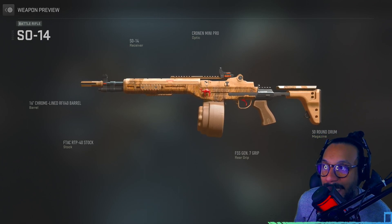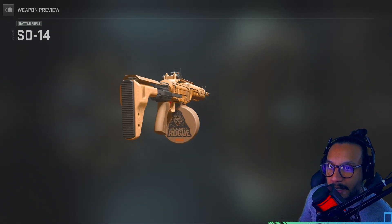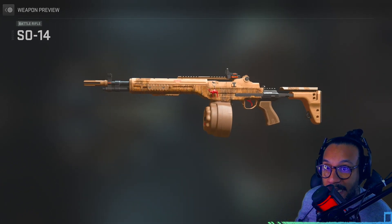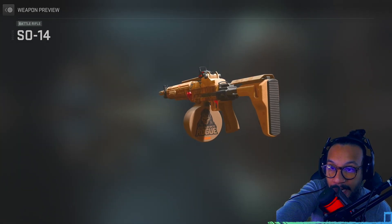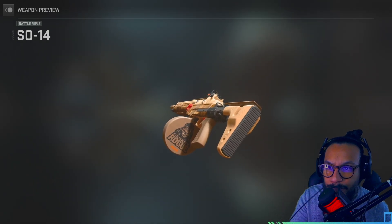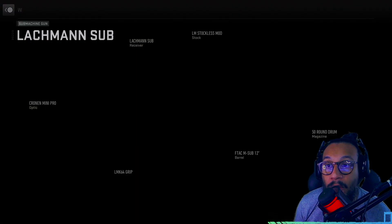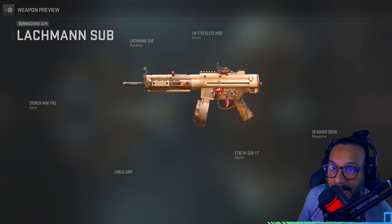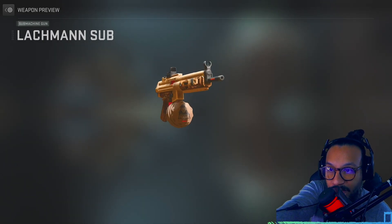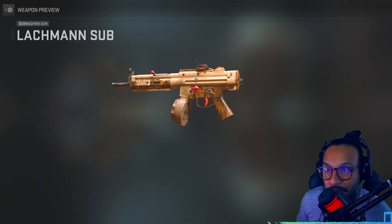The first blueprint I want to show you is for the battle rifle, the SO-14. It's called Dust Devil — here's a full 360. Not a bad looking blueprint. I like the whole desert theme. It says 'Desert Rogue' right on the side, and you can see there's a rogue on the magazine drum. We also get a blueprint for the MP5 called Sandstorm — here's a full 360. Desert Rogue on the drum again, and a nice tan desert color to it.